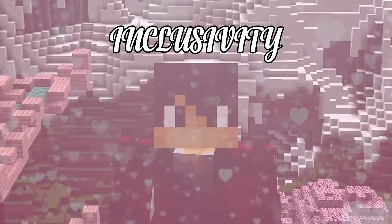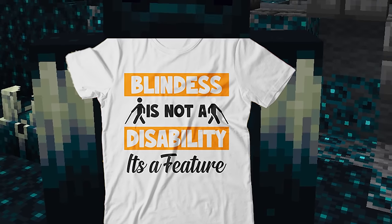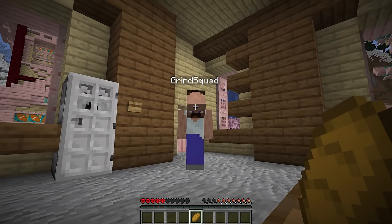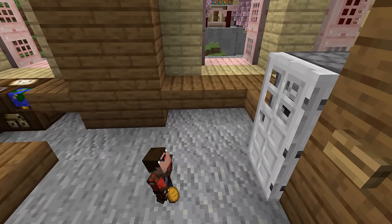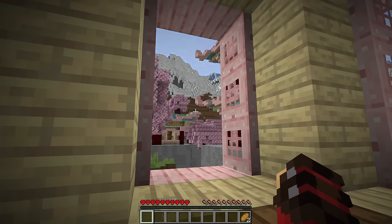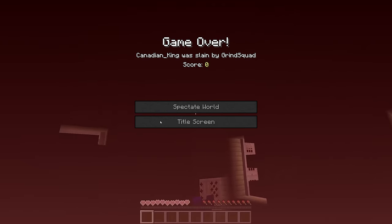Inclusivity — that is the motto of modern Minecraft. With seven new skins, thousands of new outfits, and even a brand new mob to bring awareness to the disabled community. Mojang even went the extra mile to show you that blindness is not a disability, because unlike your father who went to go buy milk, the warden will come for you, he will find you, and he will kill you in one hit.